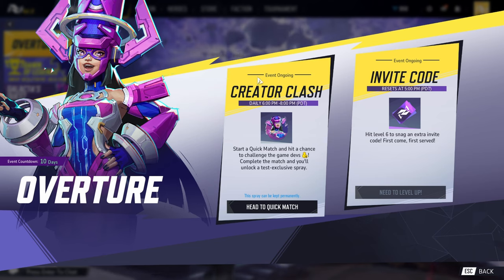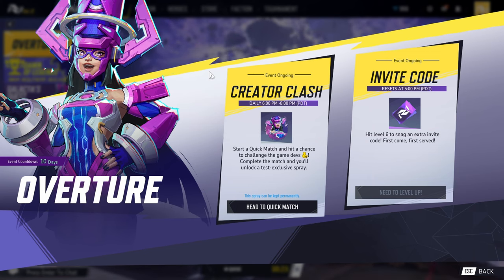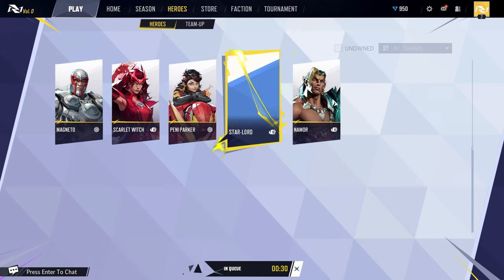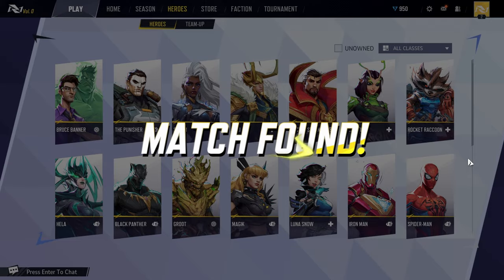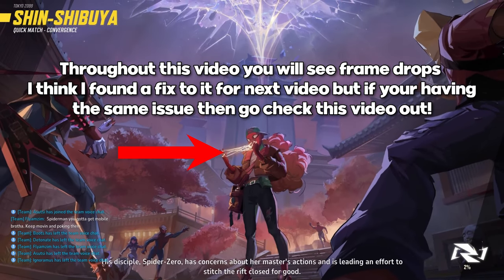There are two events going on. One: hit level 6 and get an extra code for your friend. Two: if you run into a dev, you'll get a special spray. The Creator Clash is apparently going on right now, so we're heading over there. The roster includes Magneto, Scarlet Witch, Penny Parker, Star-Lord, Namor, Spider-Man, Iron Man, Luna Snow, Malekith, Groot, Black Panther, Hela — their new duelist — Rocket Raccoon, Mantis, Doctor Strange, Loki, Storm, The Punisher, and Bruce Banner. The game looks sick, the gameplay is amazing.